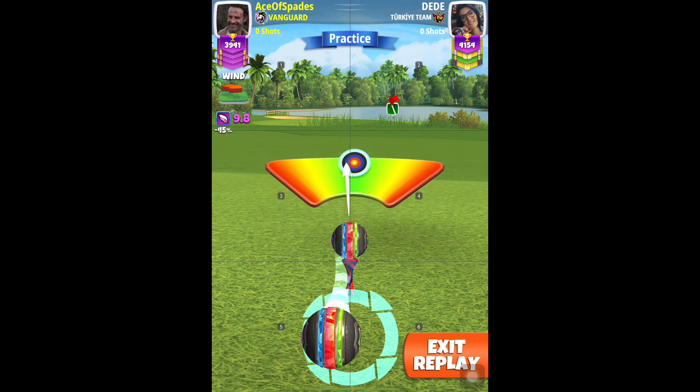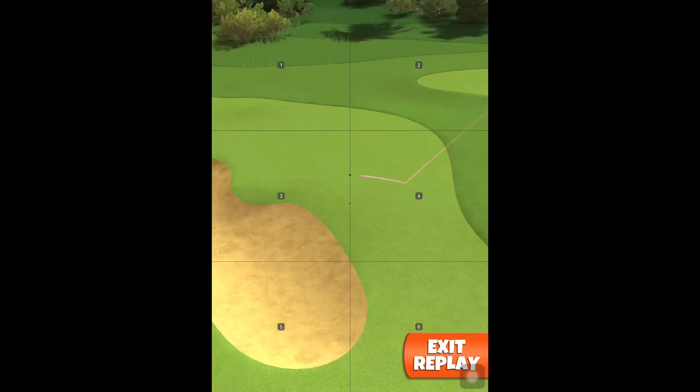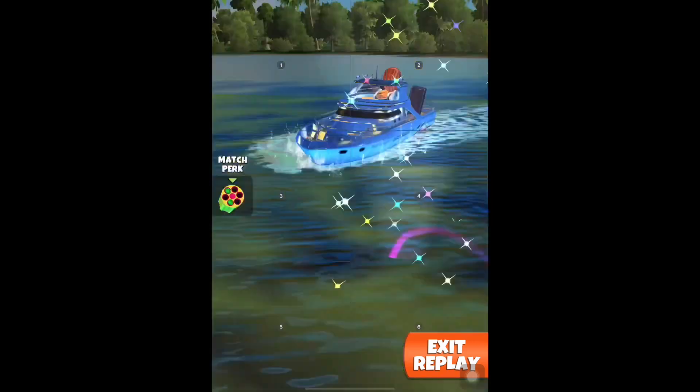The only tweak I would recommend is in case of extreme king winds — that is 10.1 miles per hour or above — add an additional 2 clicks of left curl on top of the base curl shown in the video, and you should see this one drop as well.